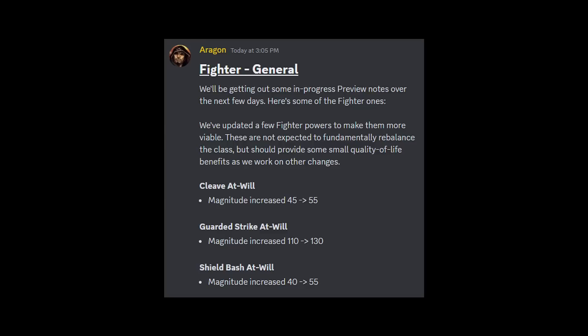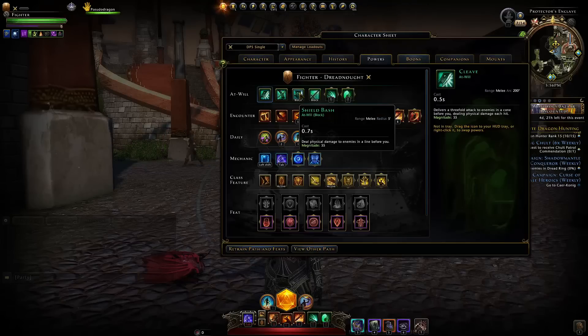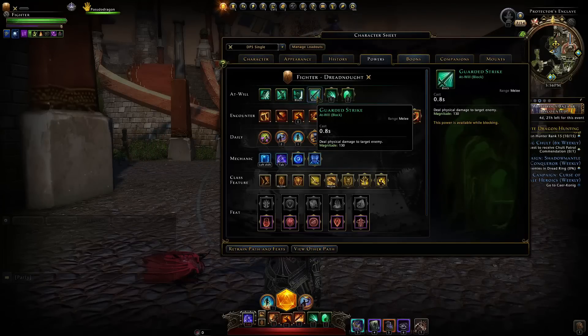Three of the at-wills are getting magnitude increases: Kaleev gone at 55, Guarded Strikes 130, and Shield Bash 55. Those three at-wills can be found on both the damage dealer and the tank paths.